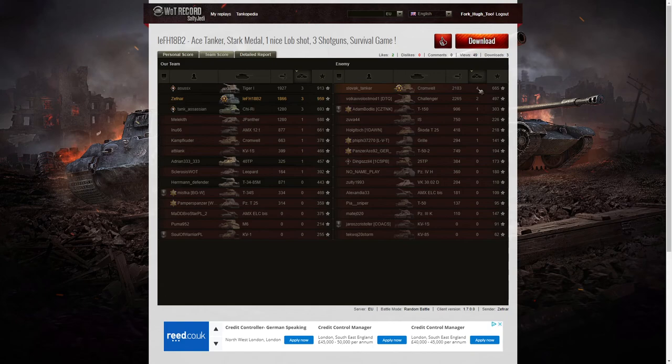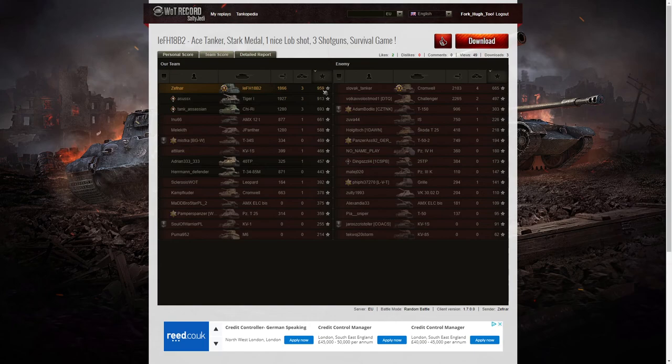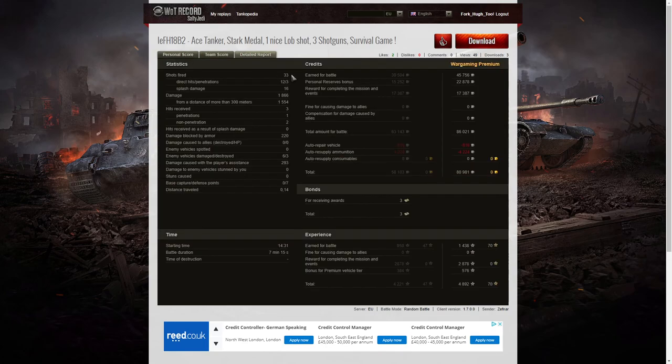When it came to kills it was the Cromwell with four kills and the High Calibre, then three kills each to the Tiger I, Zephler, and the Chi-Ri. When it came to base XP it was Zephler with 959 because being tier 5 he was earning extra XP. The Tiger I and other tier 7 tanks only earned 913, and the Chi-Ri only got 693. He fired 33 rounds in that game, got 12 direct hits and three penetrations, and 16 splash. Damage of 1,866 hit points of which 1,554 were at more than 300 metres. He received three hits — only one penetration, from the VK — and two non-penetrations, one from the VK and one from the IS.